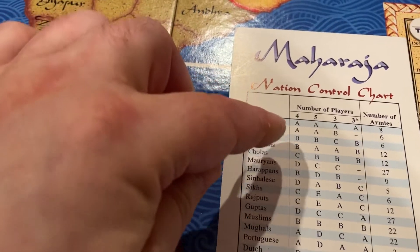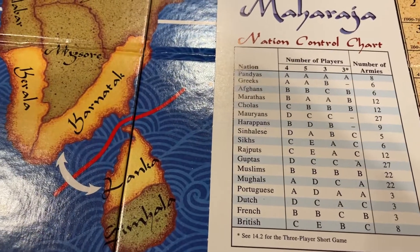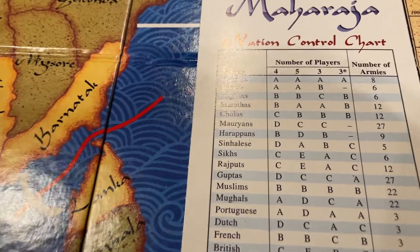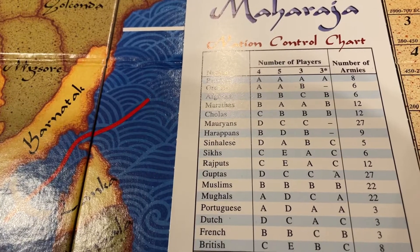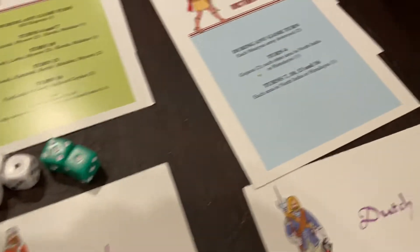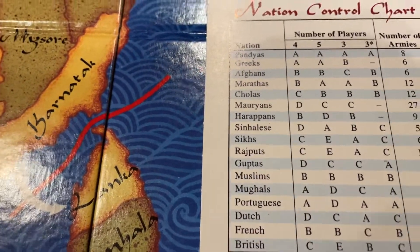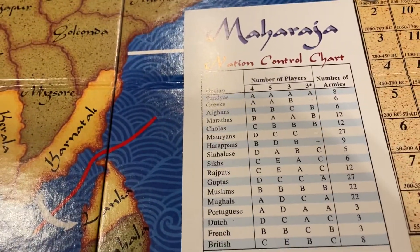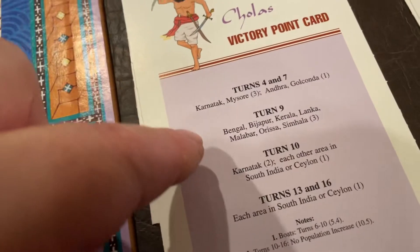This is the listed order in which they are played. Normally this is a four-player game. In the four-player version, you have players A, B, C, D, and E. Player A controls a set of four different countries. Each player has four different countries that they control, except for one — in this case the blue player, which includes the French — who has five. Each player gets to play all their different countries, and they each score victory points according to their cards at various turns.